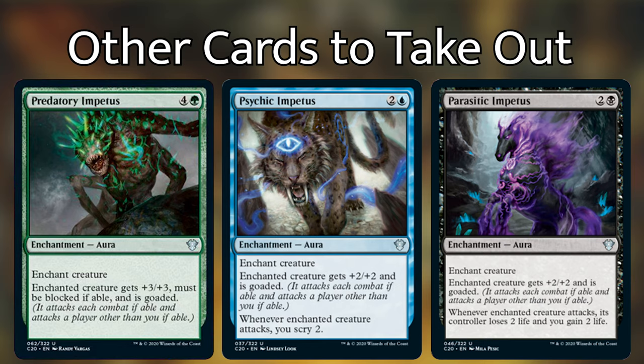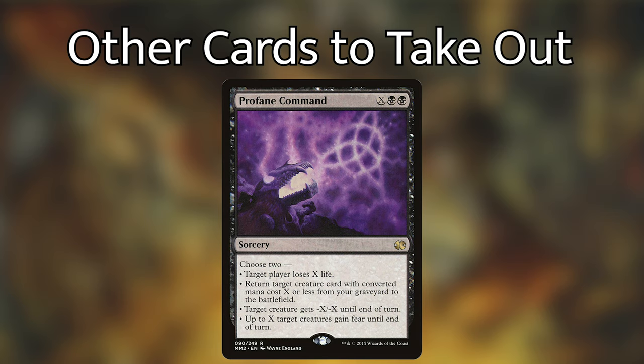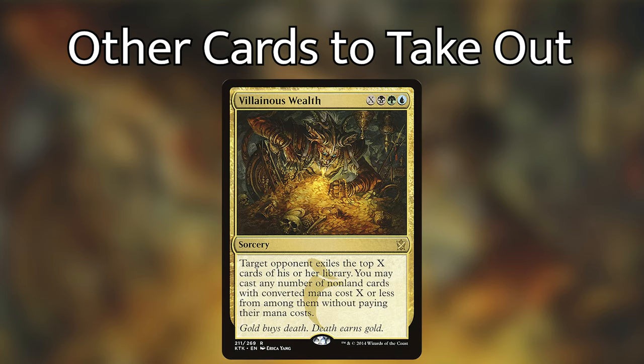Lastly, here are some additional cards we can probably go ahead and cut. All three Impetus enchantments are really not that great — if you want this kind of effect in your deck, go for it, but the idea of making your opponent's creatures unable to attack you or getting a decent buff for enchanting your own creatures just isn't really my thing. Dredge the Mire is good for getting your opponent's little utility creatures like Bloom Tender early game, but it's not the most reliable card. Profane Command can definitely just go — it's there for Hydras, and we don't really care about Hydras. This deck can also live without Villainous Wealth, though I wouldn't fault anyone for keeping it in because it is a super fun card.